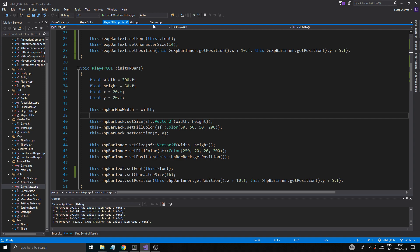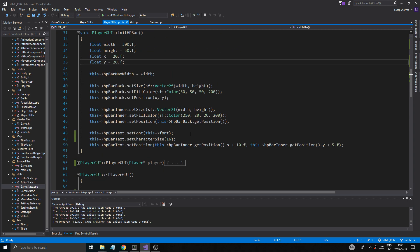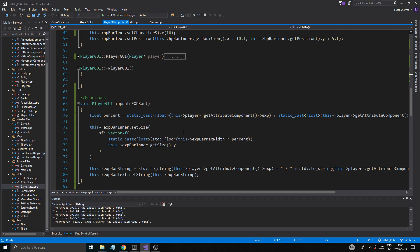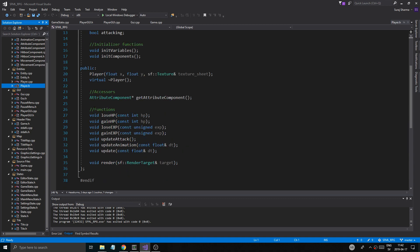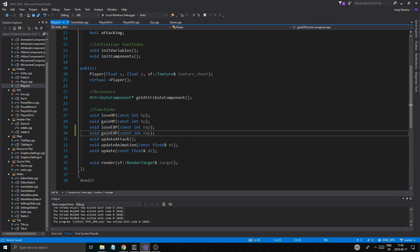We had a little error in the last video I just want to fix, and that is because we're working with unsigneds. Unsigneds are never fun to use because you've got to check stuff for zero, below zero, and that just messes everything up — especially if you're trying to lose exp. There are ways to do it, but I pretty much just want to change everything to integers because it's annoying to not have integers. We'll might go back someday if we really want to, but it doesn't really matter.